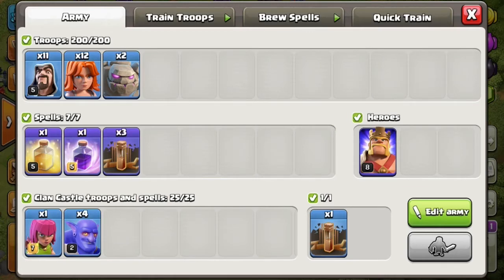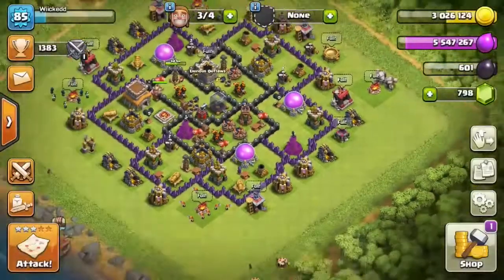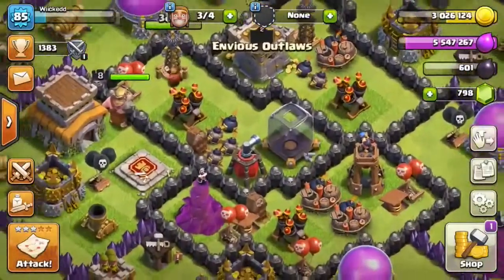Bowlers aren't necessary — you can fill your clan castle with valkyries — but I'd prefer bowlers if you can get them. You're going to run two golems, 12 valks, 11 wizards, three earthquakes, a rage, and a heal. Get an earthquake in your clan castle as well.